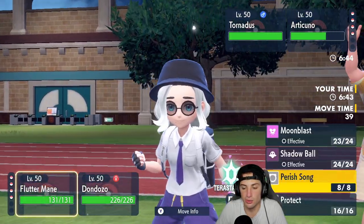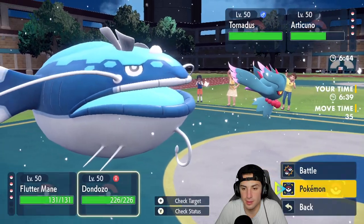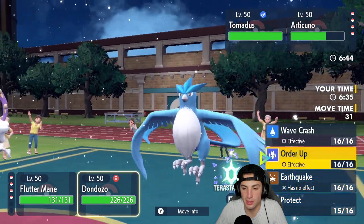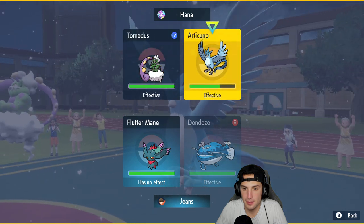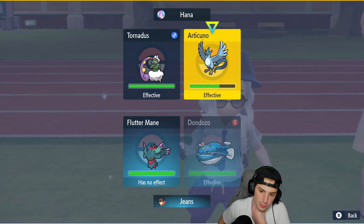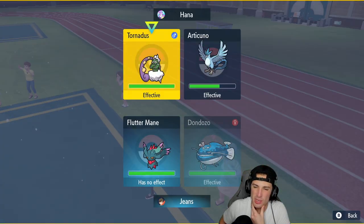Since we do have that special attack drop, I think I am just going to Order Up and start boosting my attack, targeting down Articuno. Do I Terastallize? No, I don't think I waste my Tera. My Tera type is Dragon and it's still weak to Freeze-Dry.